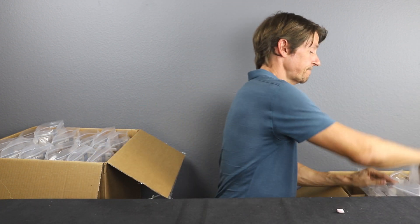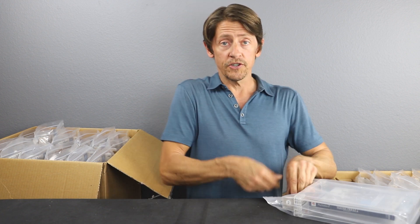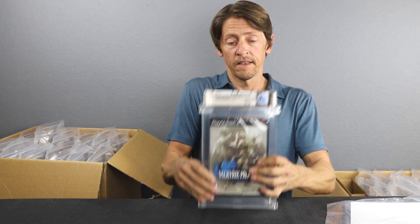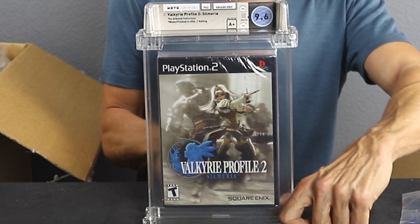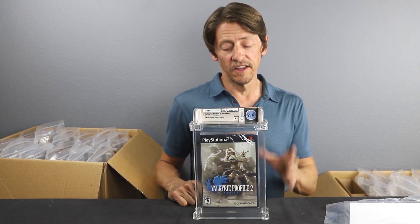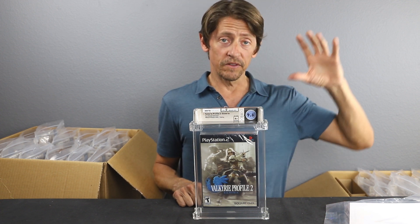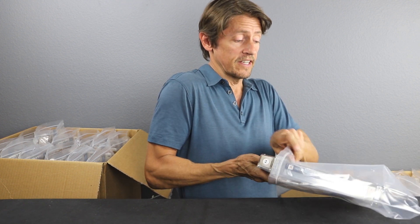Our last game out of this group — and it's one of the better ones: Valkyrie Profile 2, a 9.6 A+. Happy with that grade — would have been happier with a 9.8, but 9.6 is still great. These Square Enix games are becoming very, very popular with collectors. Any of the Square Enix titles — people are really trying to add those to their collection. The Valkyrie Profile franchise is super hot, super collectible. People love that franchise. We're glad to have the second edition in that series in such a high grade.